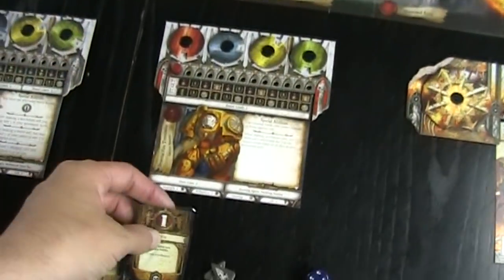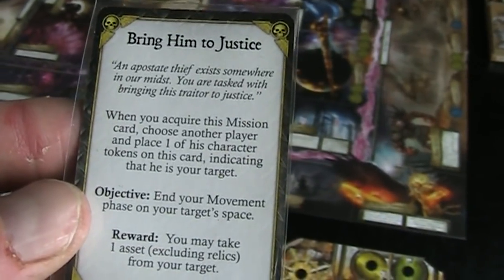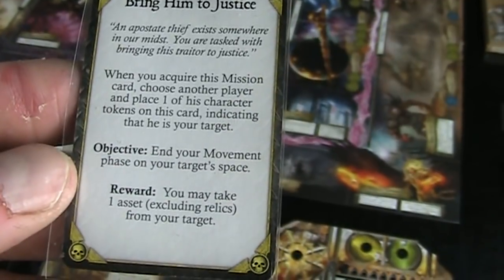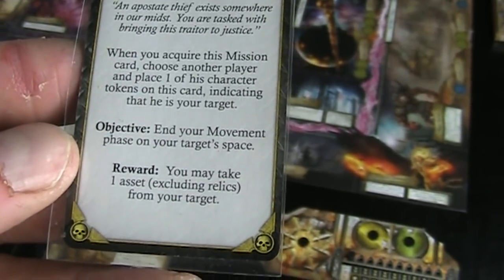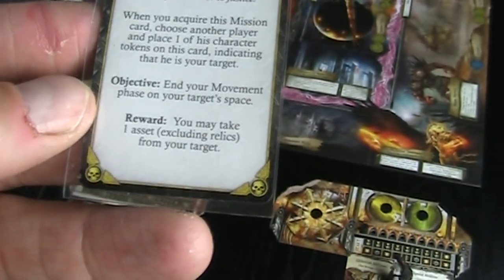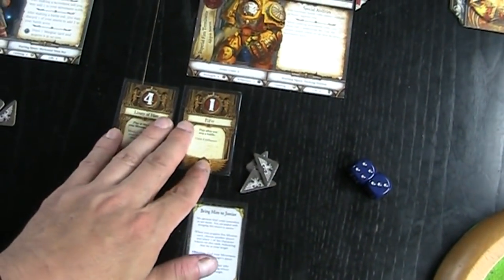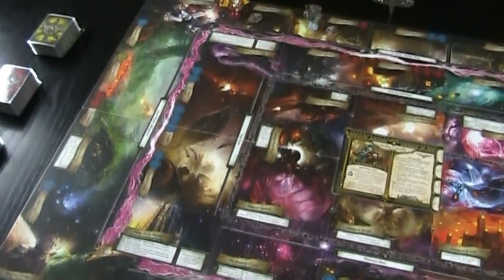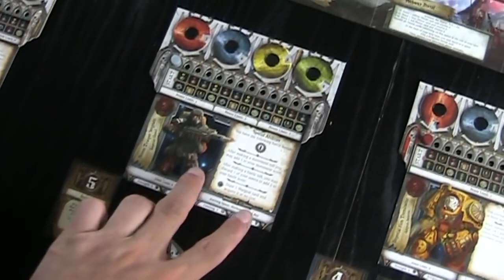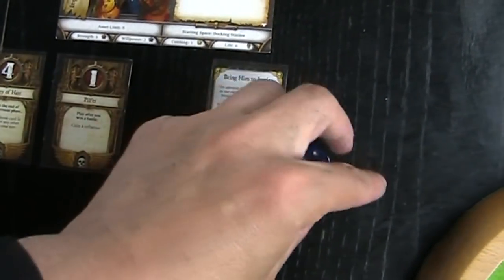The Terminator has a power limit of two, so he starts with two power cards: Litany of Hate — play at the end of your movement phase, move one threat card in your tier to any other space in your tier; and Pilfer — play after you win a battle, gain four influence. His mission is Bring Him to Justice: choose another player and place his character token on this card as your target. During your movement phase on your target's space, you may take one asset (excluding relics) from your target.